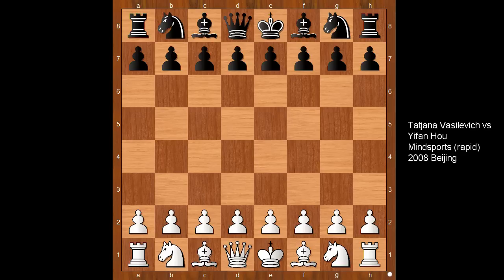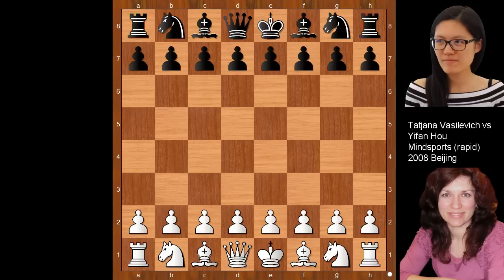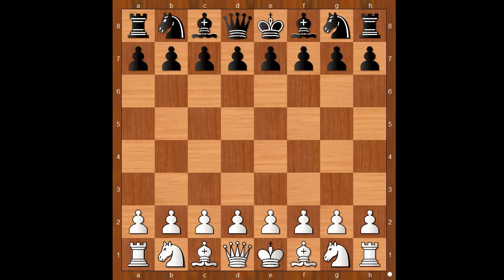Hi, this is Matho. Welcome to my online chess lecture. In this video, I will show you a game between Tatiana Vasilevich and Hou Yifan. This game was played in Beijing in 2008. Tatiana Vasilevich had the white pieces.